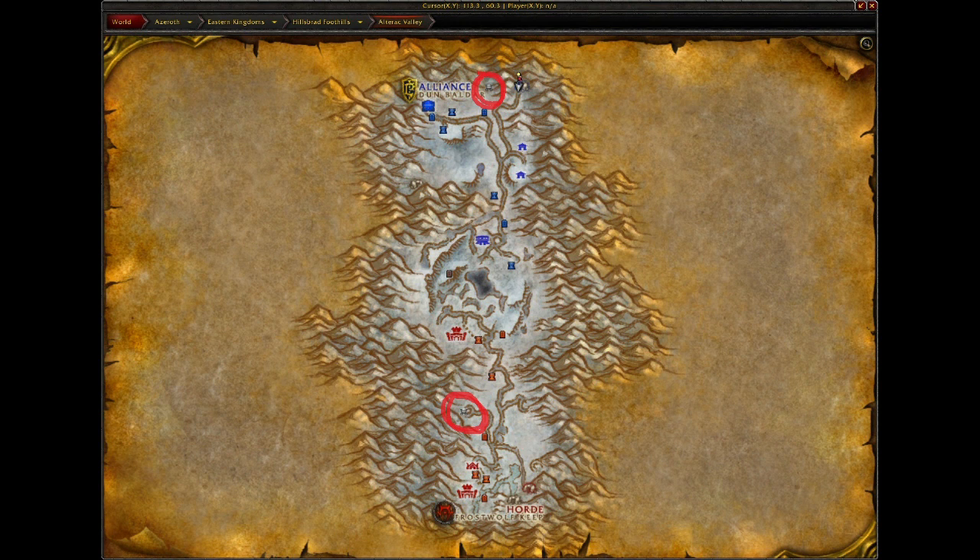Mines are not critical for a win, but they can certainly buy you a little bit of time. There are two mines on the map: Coal Tooth and Iron Deep. Controlling one of these mines will grant your faction one reinforcement every 45 seconds. If you control both mines, you'll earn two reinforcements every 45 seconds. They're almost insignificant in today's game, but in tightly contested matches where neither side can down the other's general, those reinforcements can be the difference between defeat and victory.